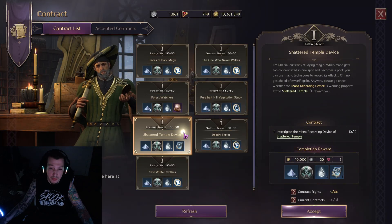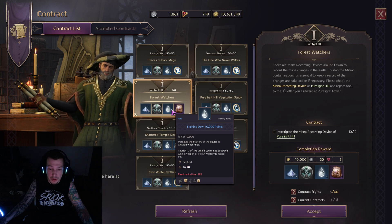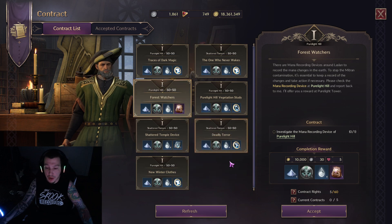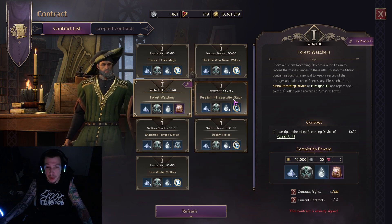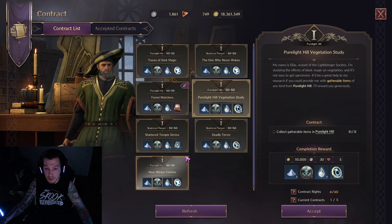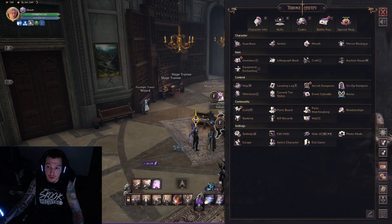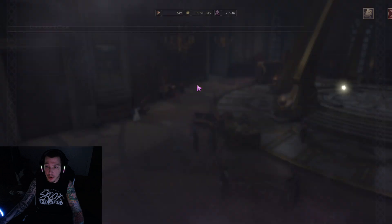Just doing your 10 daily contracts, each one of those contracts is going to give you 40,000 experience to a weapon, and you can actually pick which weapon you want to use it on. It doesn't have to be the ones that you normally use.